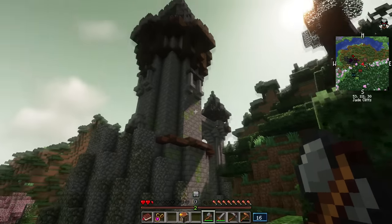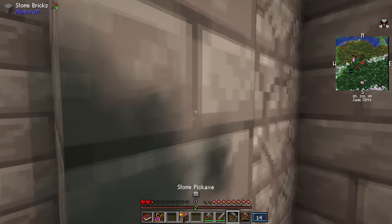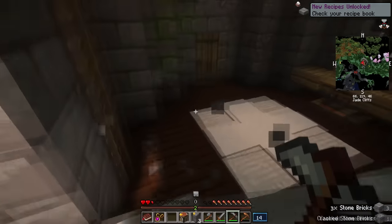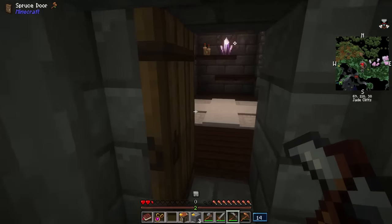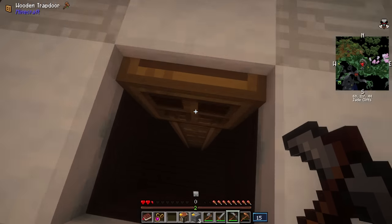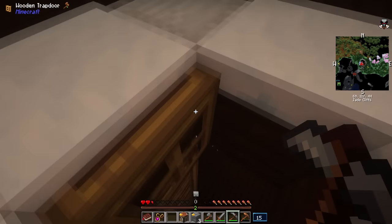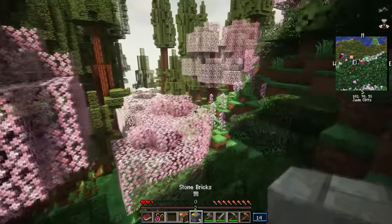That right there looks like a wizard tower. Do I dare explore? What's inside? Probably a wizard — it is a wizard tower, at least that's what I'm guessing. A lonely tower in the middle of the woods, what else could it be? And there's a secret trap door. And there he is, the wizard of said wizard tower. With two and a half hearts and no food, I'm not gonna try that.